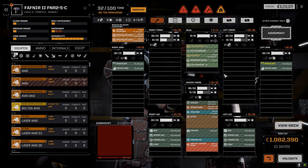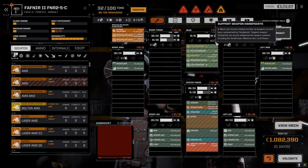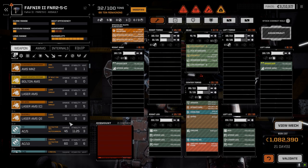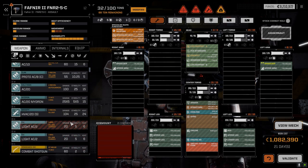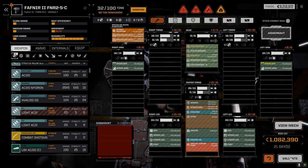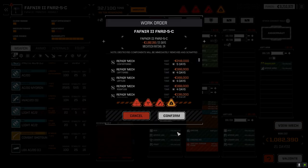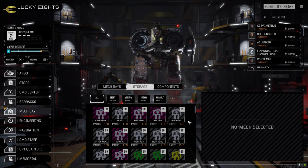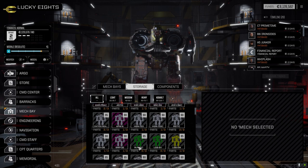The Fafnir has two ballistic slots in the torsos, two lasers on each arm, one in the CT, and a slot in the head. I guess we could run two LBX-20s on this thing. We got an ATM-6 and Clan LBX-20s from salvage. I don't think I have LBX ammo, but that's a pretty nice weapon at 11 tons. Maybe the other Avatar can run the LBX or the Mad Dog — the Vulture.